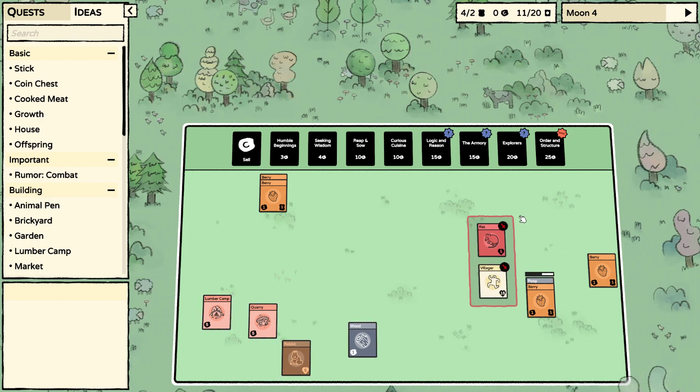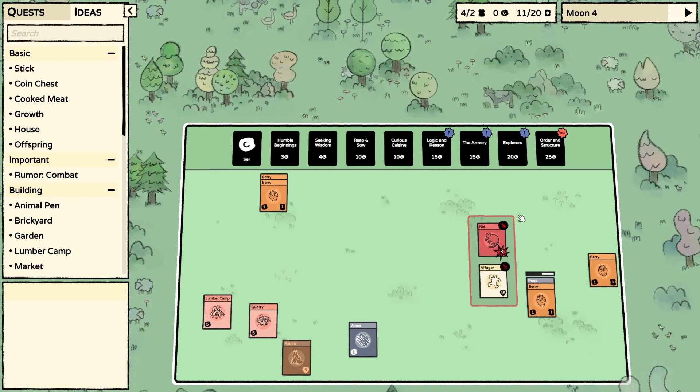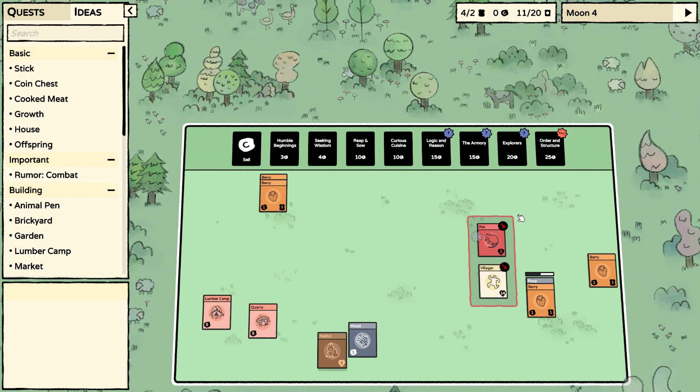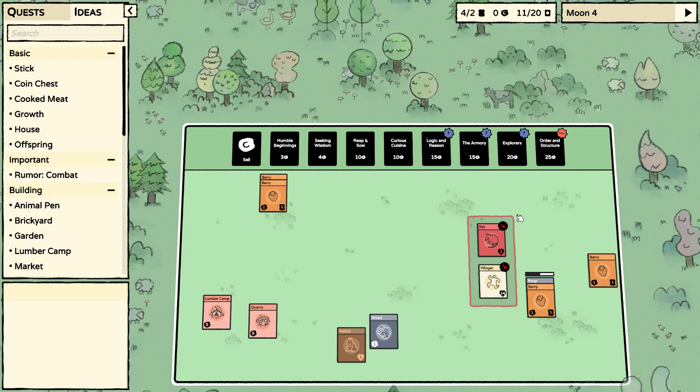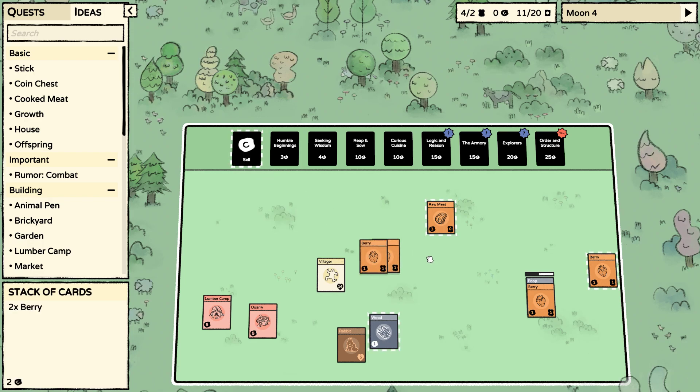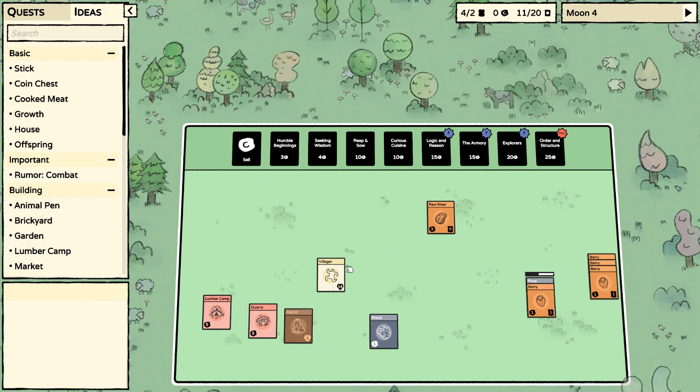I guess we just tried to kill it. We should be able to heal up before the next portal. We have some raw mates — we should get a campfire.